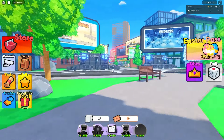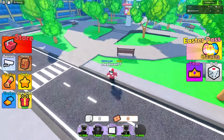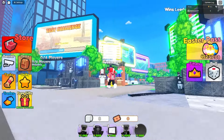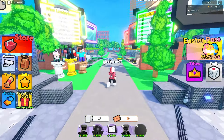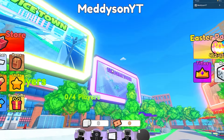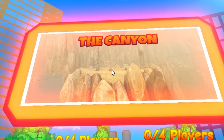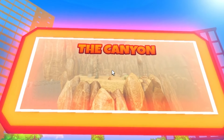Another thing they've added is an expanded lobby. It used to just be this main little square, but now they've expanded it so you have easy challenges, the Endless, all the other maps - Novice Town, Palm Town, the docks - and there is a new map called The Canyon, which I am going to try out today.